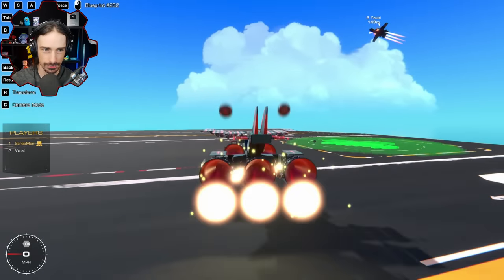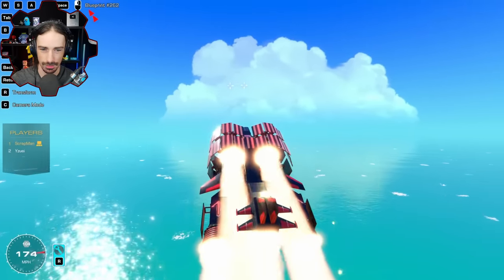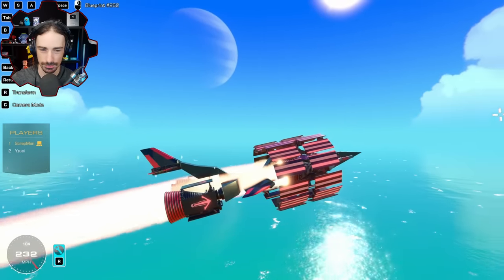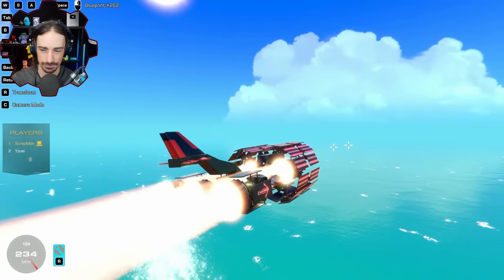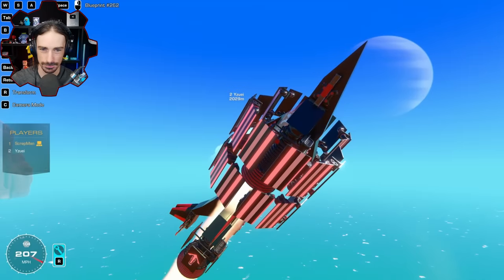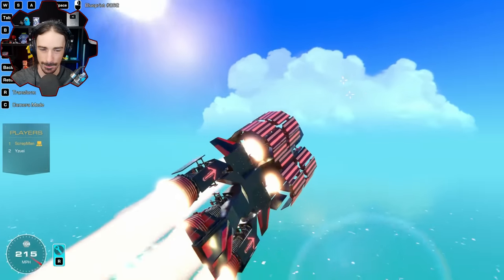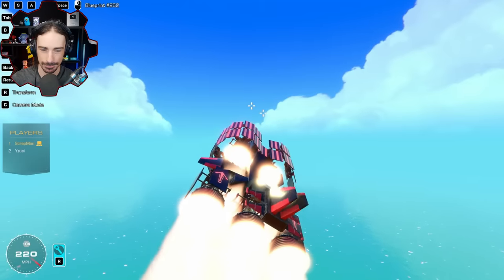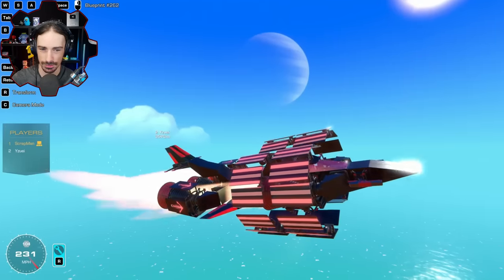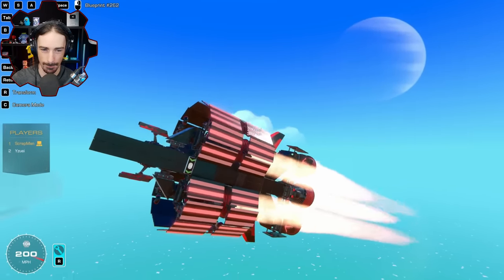With swept wings it stays stable in a straight trajectory, but when the wings open you get a really floaty effect for turning. Speed comparison: Scrap's craft hits around 235-260 mph with six thrusters. You ready for the first battle with smart cannons? Let's do it!